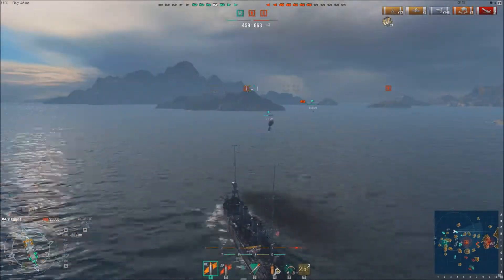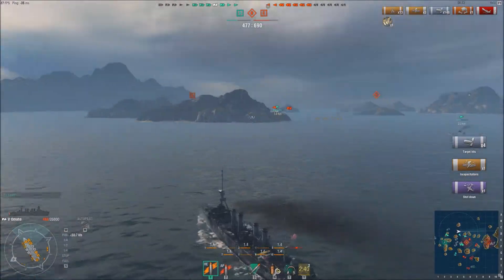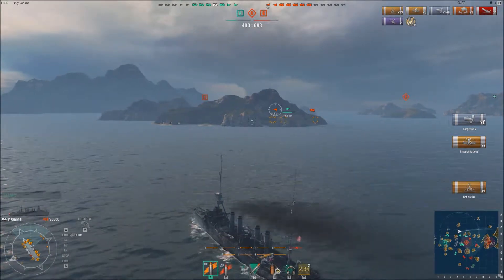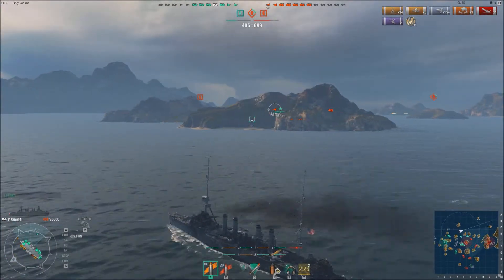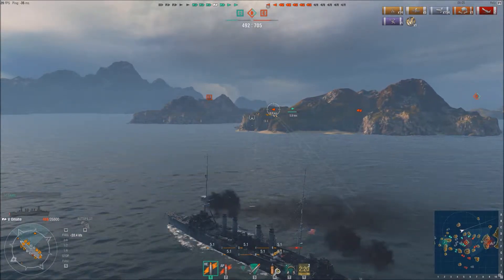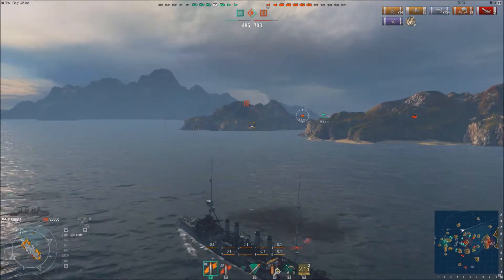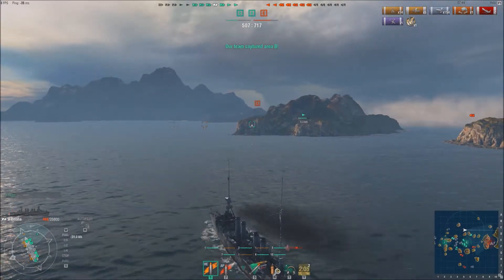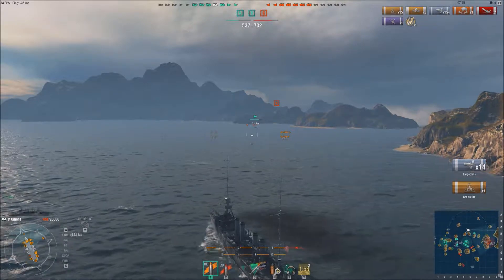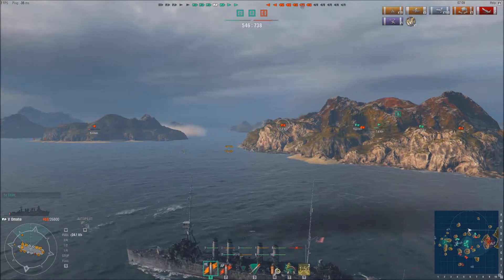Now I'm going to support my team but stay at maximum range because I don't want the enemy ships to know how little health I've got. A lot of people don't check what health enemy ships are on, so they won't realize I'm on low health until they get about eight kilometers out when it starts showing you the health. I'm trying to stay at maximum range possible and just support my team — I'm in three-digit health, which is like having one HP in World of Tanks.